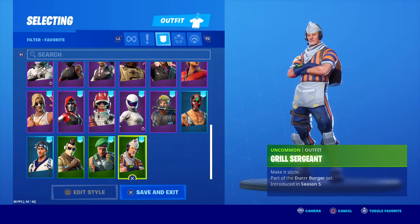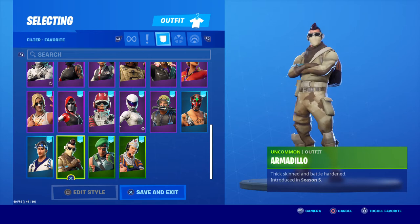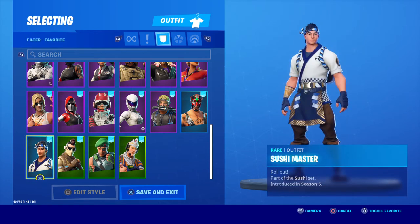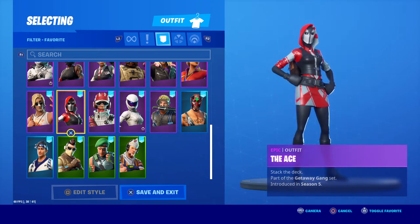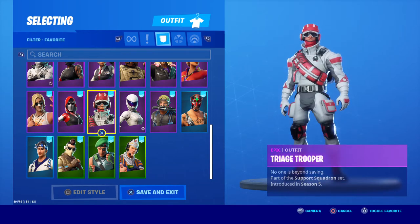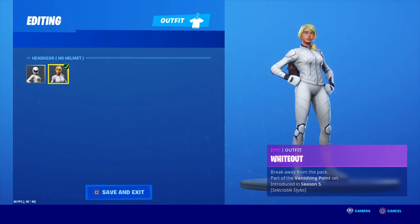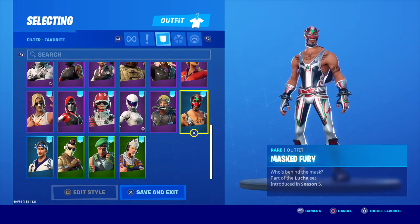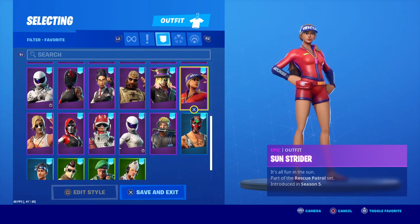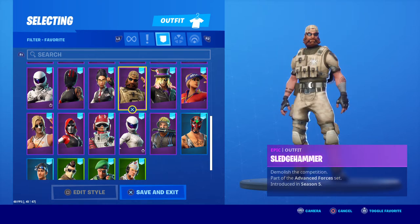Starting off we have Gruel, Sergeant, and for Season 5 we'll go through Garrison, Armadillo, Sushi Master, Suntan Specialist, The Ace, Triage Trooper, Whiteout — also with variant styles, helm on and helm off — Wreck Raider, Mast Fury, Sun Strider, Stage Slayer, and Sledgehammer.